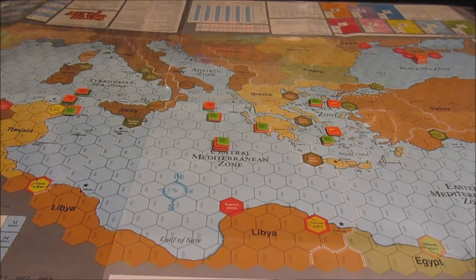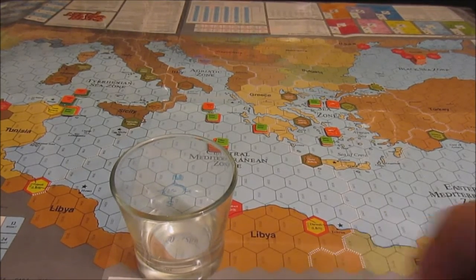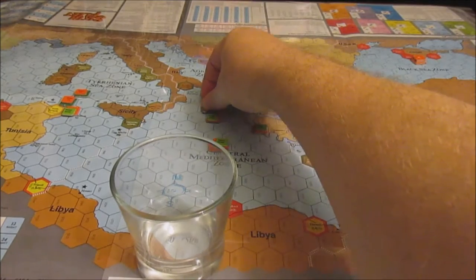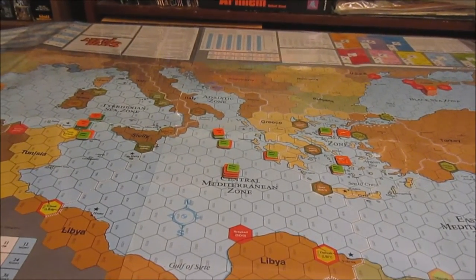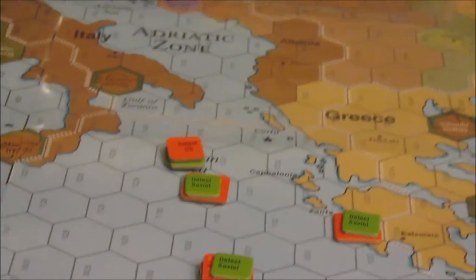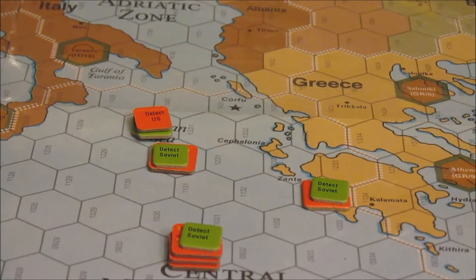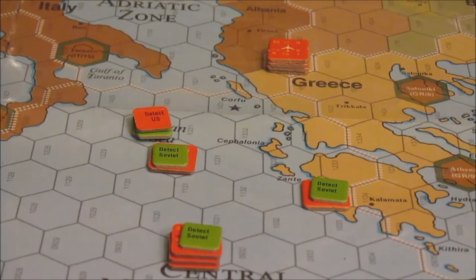I have a feeling this may be the last turn — it's a night turn. The US is putting their standard CAP back up again; no big surprise. First activation goes to the Soviets, and we know what they're going to do: air. The bombers fly out of Sevastopol, and counting out the hexes: one, two, three... sixteen. That is the range, and the SSMs have a range of four, so they're going to fire at range four.